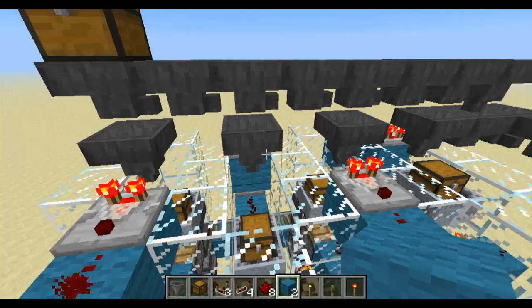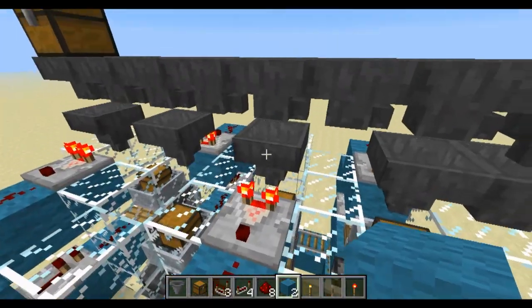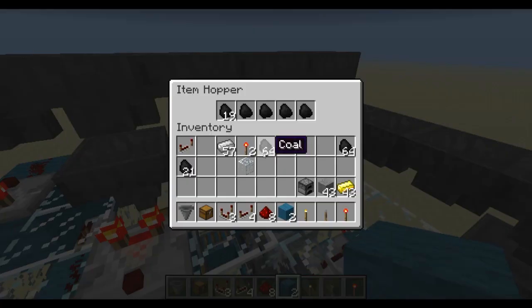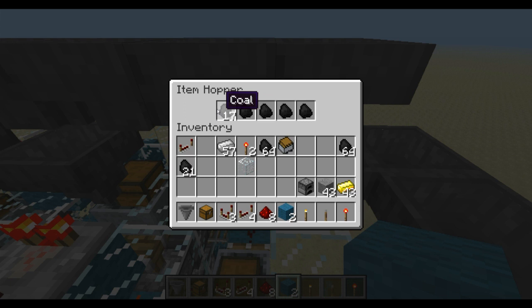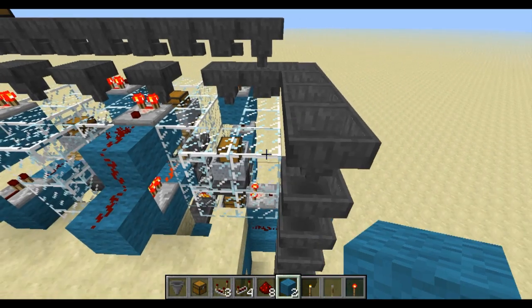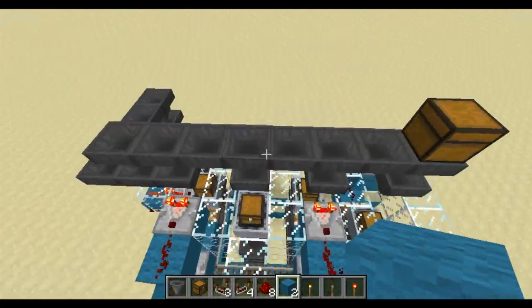This is where all the items are getting sorted out. This is the gold, that's the cobblestone, and this is the coal. As you can see, you need to have 17 plus 4, so 21 in there, and that'll prevent anything else from going through.